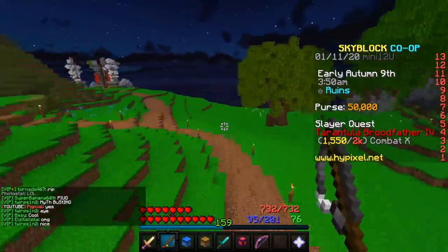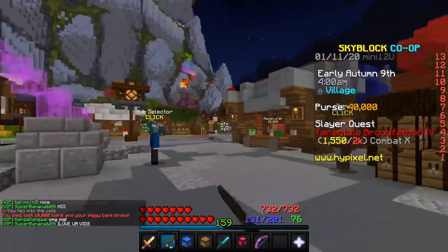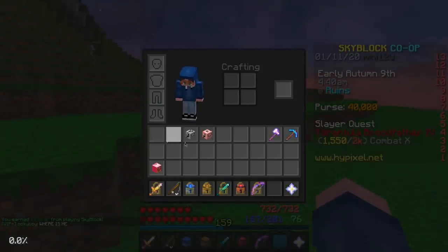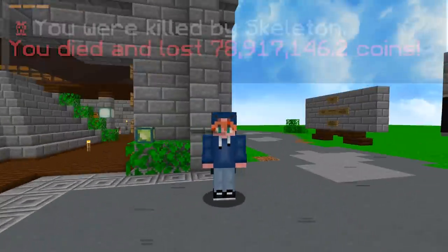Now I have two cracked ones, so I'm going to see what happens if you fall in the void. Only one broke — not bad. Basically how it works is that it uses your highest level piggy bank, and then it goes by inventory position because this one was more towards the top left, so it used this one first.